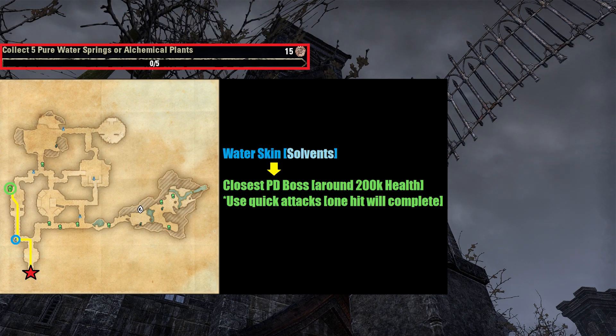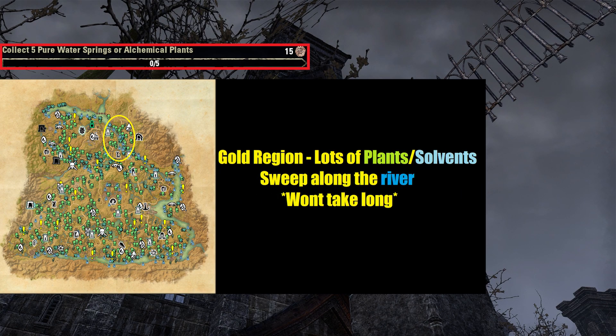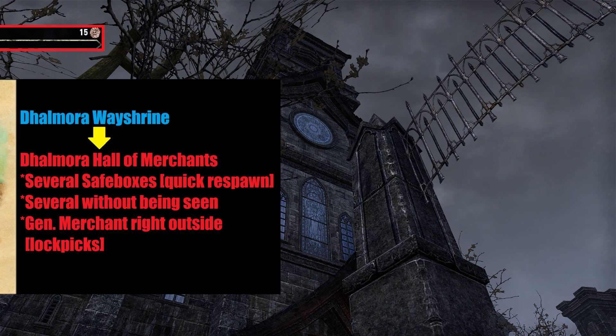If you need more water or plants after, head back the way you came. The river outside is abundant with water sources and plants, and if you follow it in one direction, it'll be a very short time to complete this challenge.